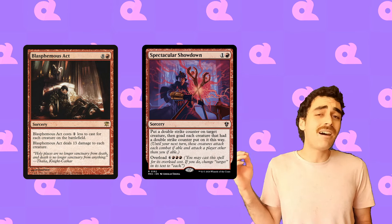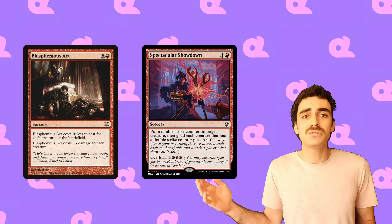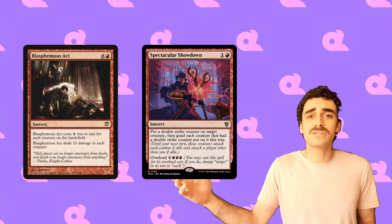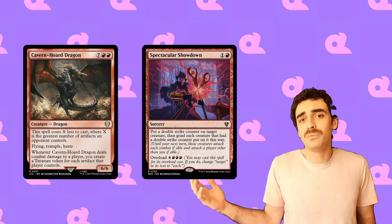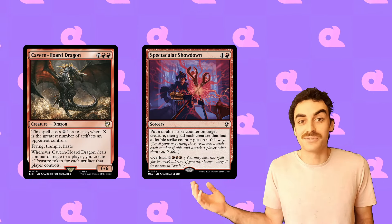Spectacular Showdown is awesome in this list. We're going to be dealing lots of damage, we want to be burning the table out, and when we're stealing our opponent's creatures, those creatures having double strike counters on them is going to be a benefit. Not to mention, we can always just use it to give a Cavern Horde Dragon double strike to generate tons of treasures in a pinch.